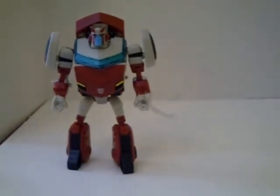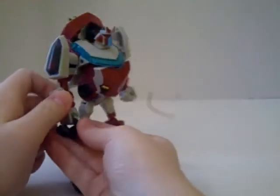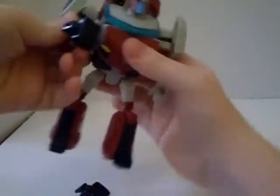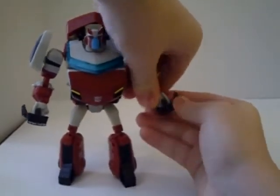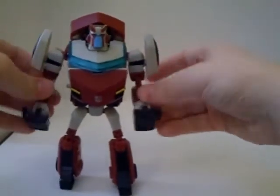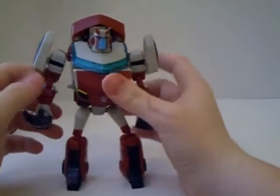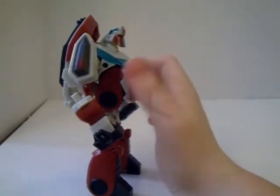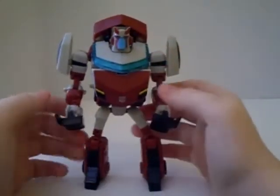Quite good looking in robot mode — really like it. I don't have the EMP generator with me right now, but he does have a spot for it, so he can hold that as well. You can take the little shock pads and put a piece in each hand. They take a little force to get in since you don't want them loose. Then he can shock people if you wanted. He does have a punch-like flying gimmick — the box calls it an "Extending Shock Attack." That's real cool, though that could have been left out.